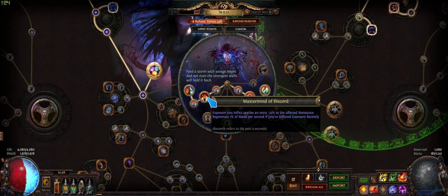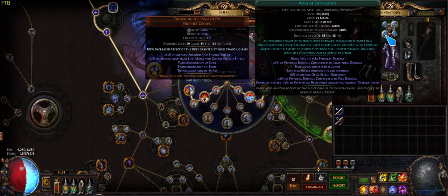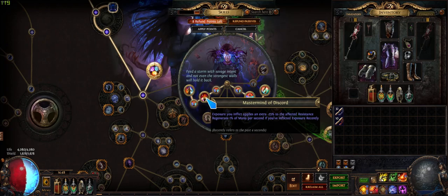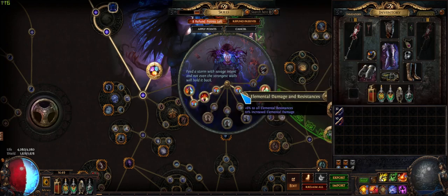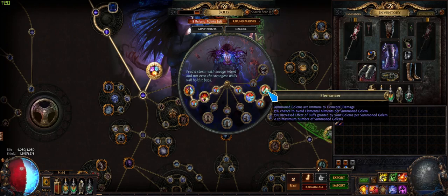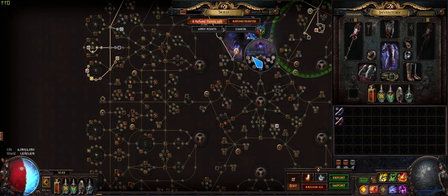For ascendancy: I picked up the exposure node — on my helmet I have Arcanist Brand, Combustion, Elemental Weakness, and Wave of Conviction, which together give enemies an extra minus 25% resistance via exposure. The next node is great for both clearing and bossing: if you haven't hit a unique you get 60% AOE, and if you have, you get 30% more damage — a great trade-off for switching between mapping and bossing seamlessly. Then over here we're picking up the extra golem nodes, automatic resummon, and ailment immunity.